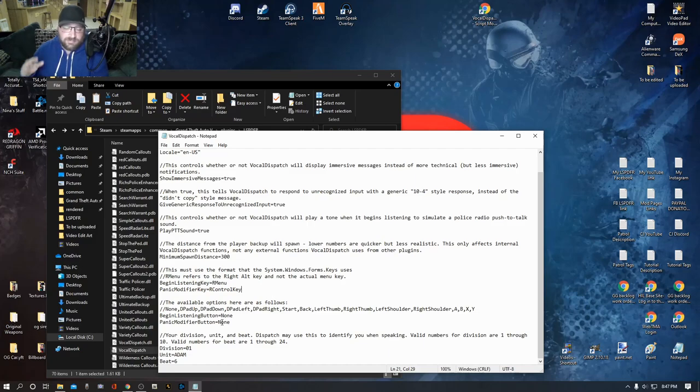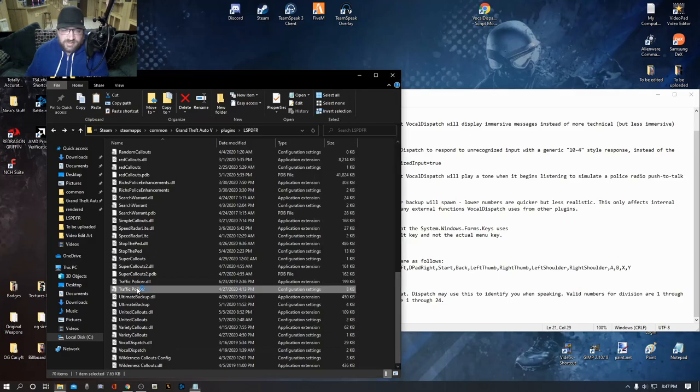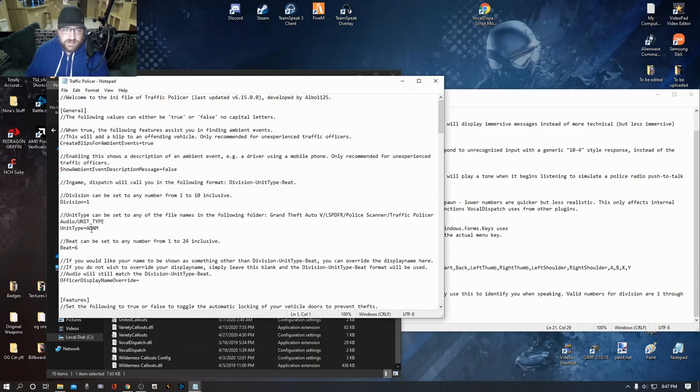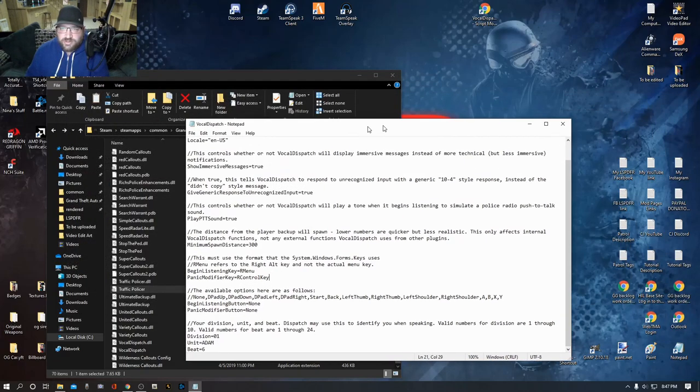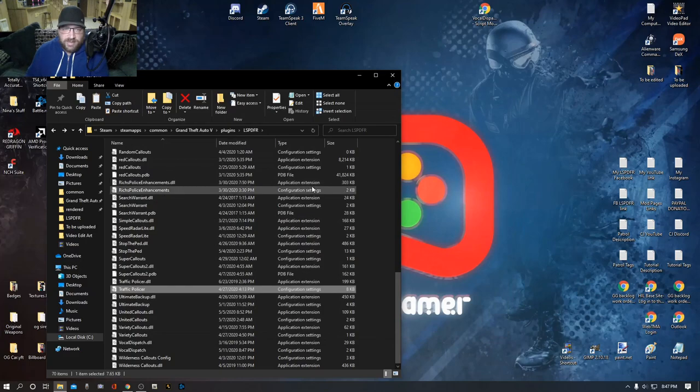Down here you can set controller bindings — D-pad up, D-pad down, D-pad left — or just leave them at none. Right here is your Division, Unit, and Beat number. Mine is 1-Adam-6. You want to match this up with other plugins like Traffic Police's INI so that when your radio goes off it's all consistent. Once you're done, click Save and exit out.